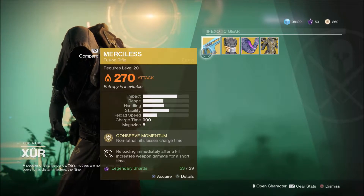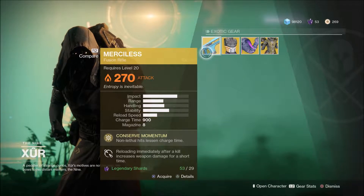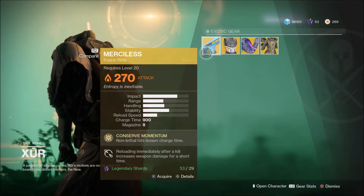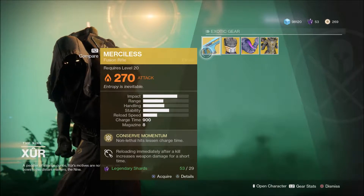For the weapon this week, it is Merciless, a fusion rifle. What the main perk does is, when you get a hit with this but you do not kill the enemy, it just shortens the charge time, which is super handy in the raid. I'll go a bit more in depth later on in this video on why it's handy.